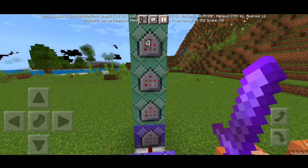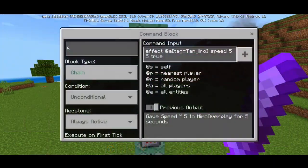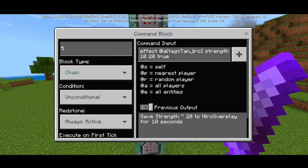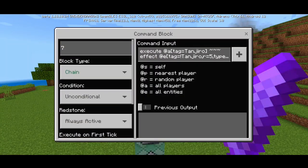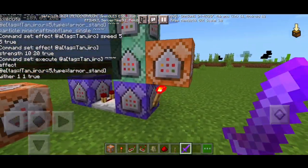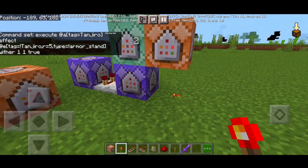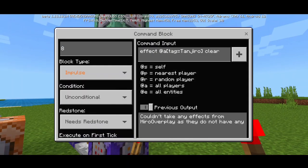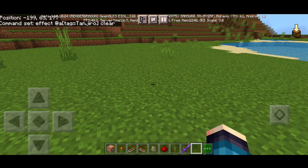Then there's a command that gives a very strong strength effect so you can one-hit mobs. After that, we have a speed effect — speed five, true. The seventh command gives the weather effect which actually deals damage to nearby mobs within radius five, so they die even without you hitting them. Place a redstone torch in the bar, and that's it.